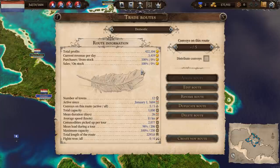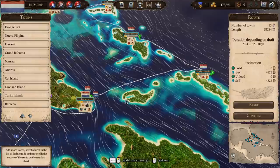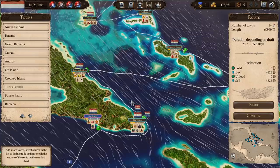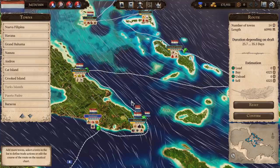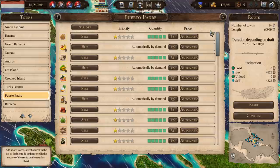I'm going to set up a local route to improve the amount of stuff we're shipping to Port Royal. Let's edit this route — add Turks Island after Crooked Island, then sail down with the wind and go up to Puerto Padre, then back. That seems to work.